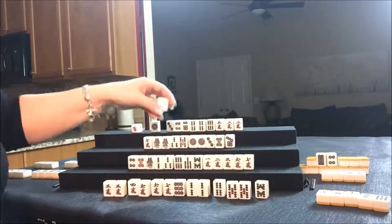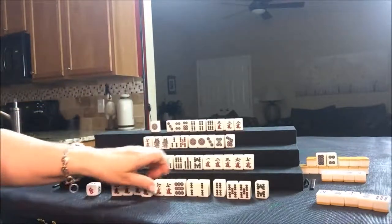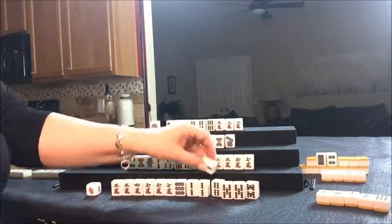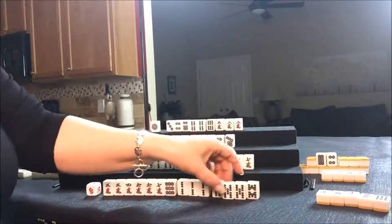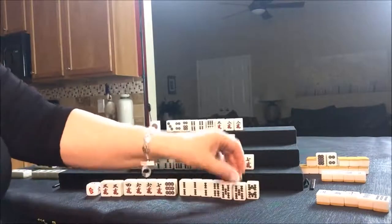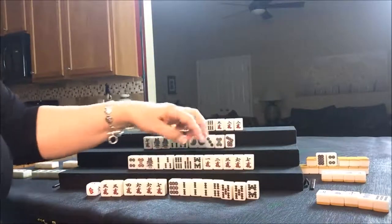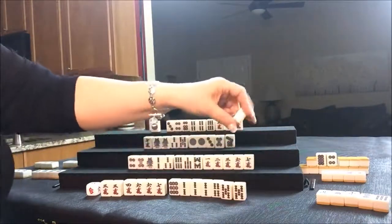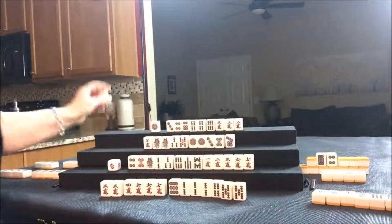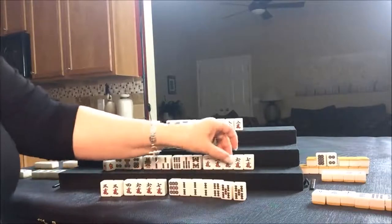And draw for East. There's a two BAM — that's a good Pone for them. Pone, potential Pone. Nine dot is Dora and there's no nine dots out. Let's go ahead and throw the eight BAM for East and draw for South — six dot. I think they're ready to reach now. They need to choose.